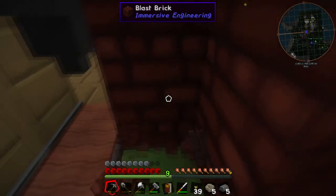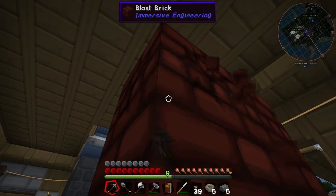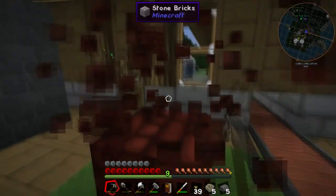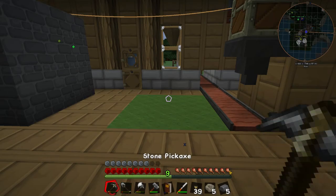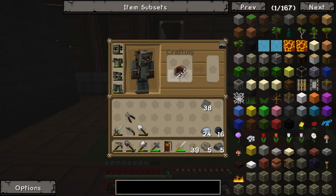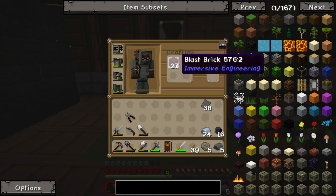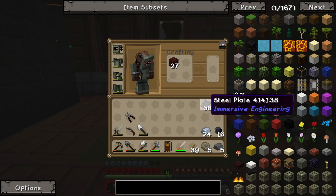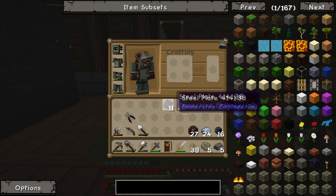It does say in the book that this is probably one of the first upgrades you want to make, because all you need is steel. I was thinking maybe you could skip it, but you can't — because you need the crude blast furnace to actually make your first set of steel plates, and then you can upgrade it. So as you can see, I now have 27 reinforced blast bricks.